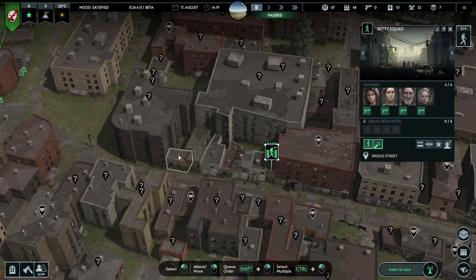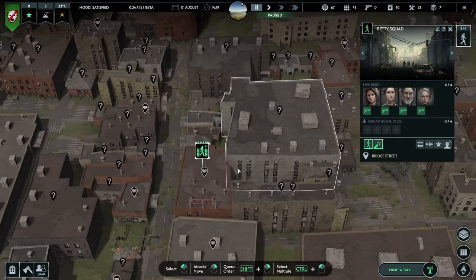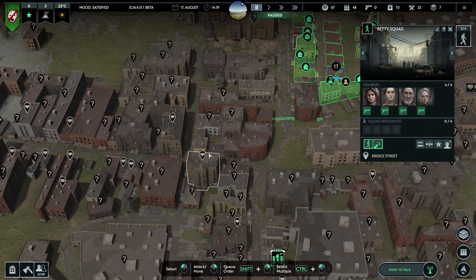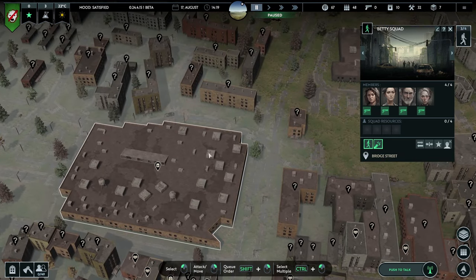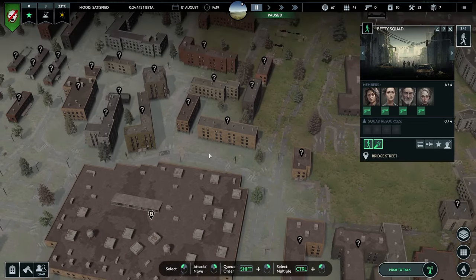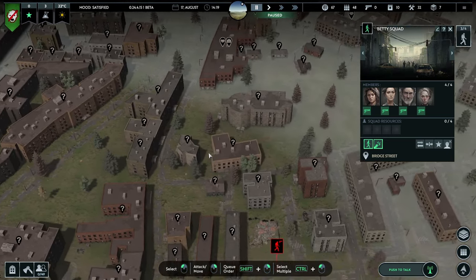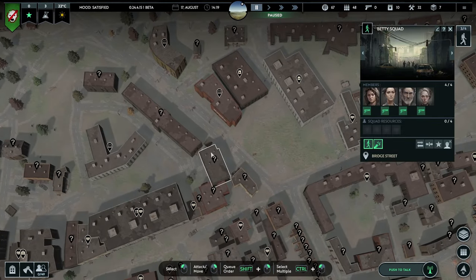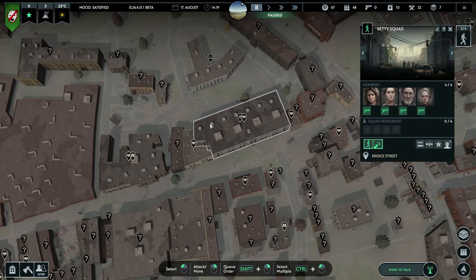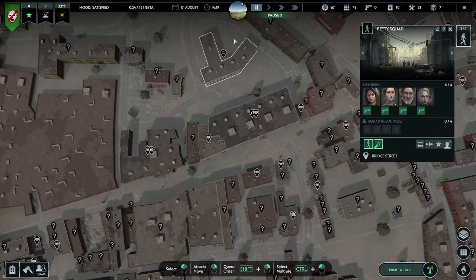Betty Squad searched all of those buildings on their first trip out and found nothing at all. Bother. Could we find possibly a building with tools in? That would be quite useful. Is there a sort of factory around or something? It's not really going to be in the middle of Northampton — it's going to be shops and eateries. Where was it actually? Oh no, there — tools. It's just there, just up the road from us.